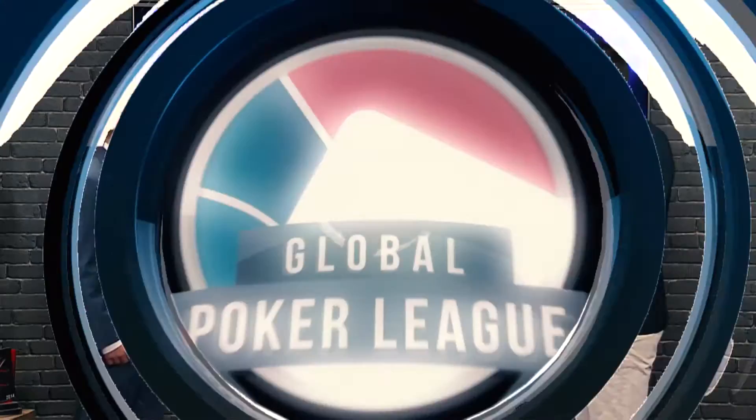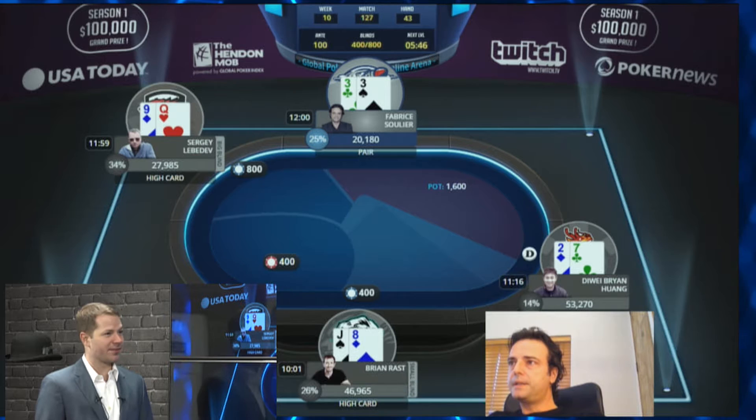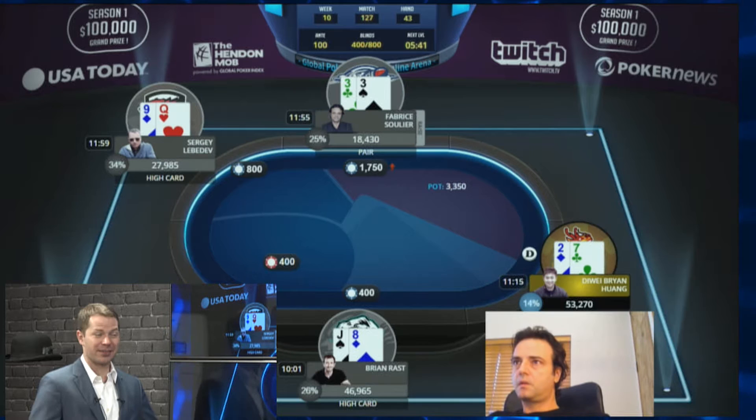What was it that interested you about this hand in particular? Let's take a look at the action. We have Febreze with pocket threes under the gun, with about a 20,000 chip stack — 25 big blinds. He likes to raise. I think min-raising here is perfectly fine. If he wants to get really aggressive, he could just go all in. I think that would not be insane with a 25 big blind stack.